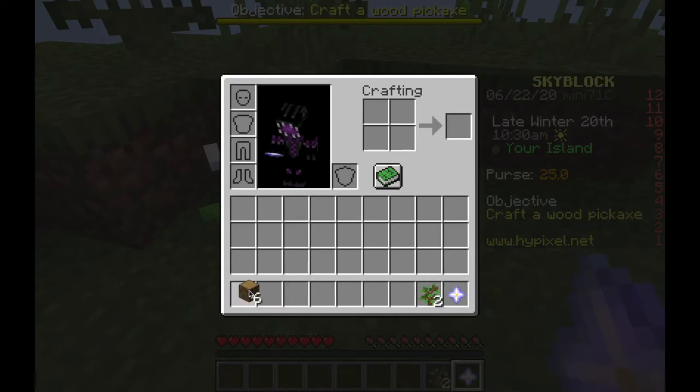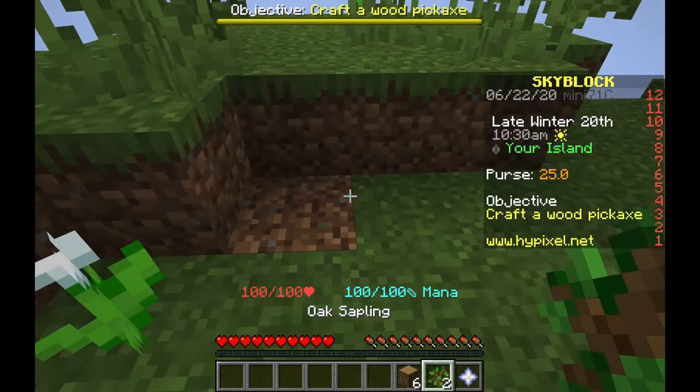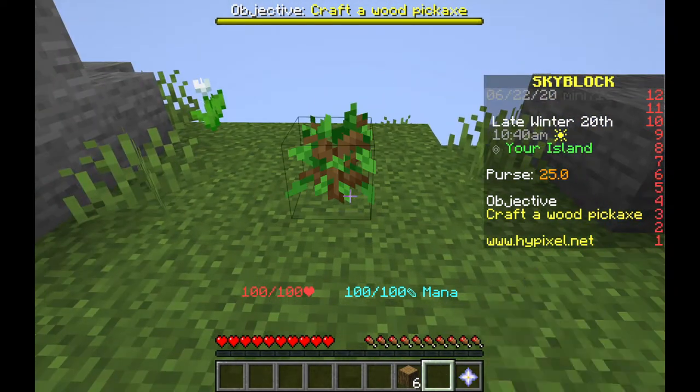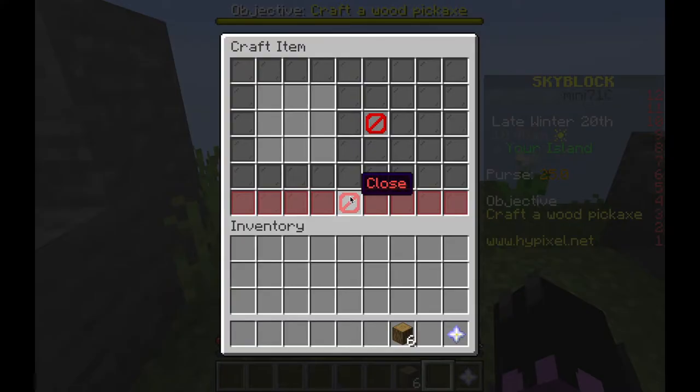We're just gonna put the saplings right there and another one here. Let's craft that - make a pickaxe, not a pressure plate, we want a pickaxe.